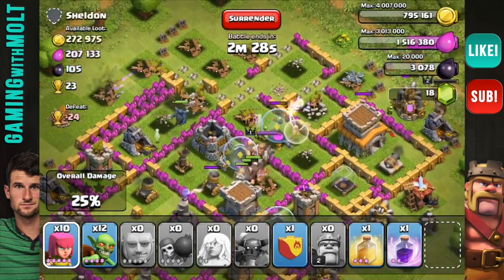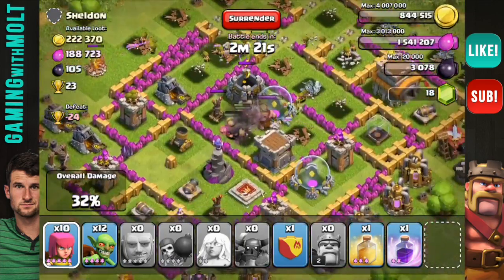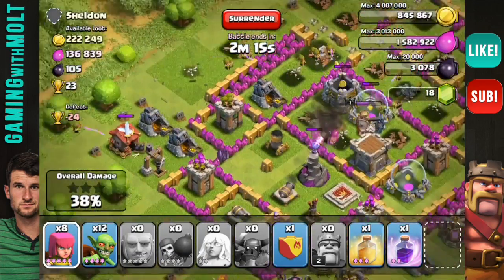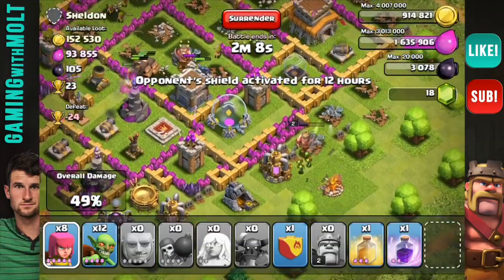All I'm going to do is what I normally do on bases: drop down my giants and take out the air defenses, then set that healer down so she can help keep them up. A lot of times my healer may go down halfway through the raid, but that's not too bad because she healed my giants for the first bit, so normally they can last for the rest of the time.